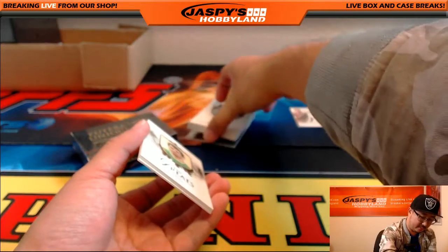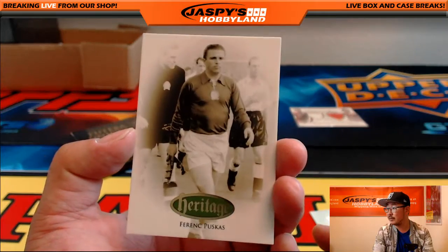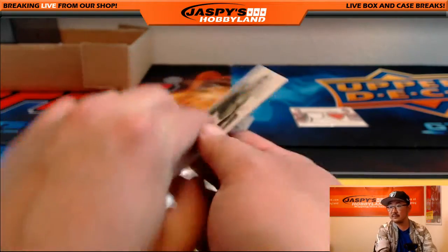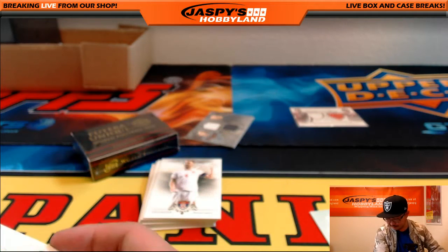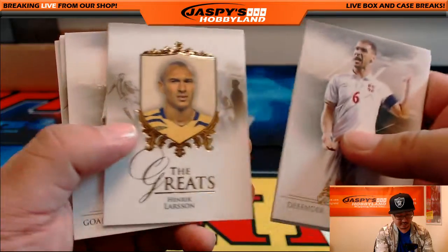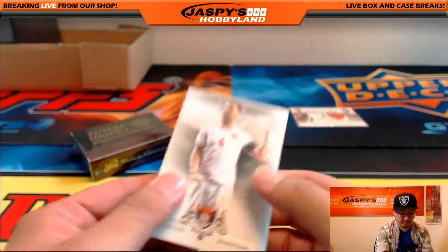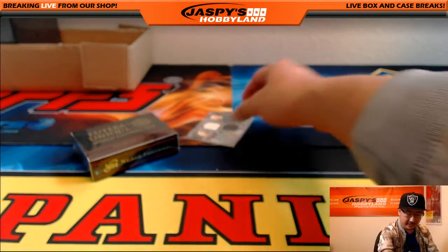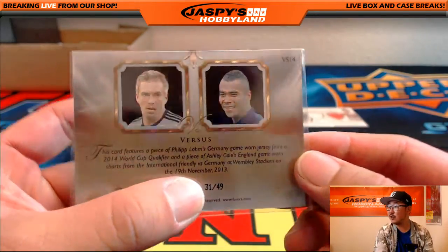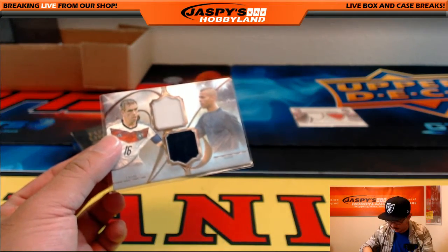Nice relic there. Another dual relic coming up — two players, and these are actually serial numbered on the back. Ferenc Puskas, 50 out of 50 on that. Letter F going out to John Parker. We've got Branislav Ivanovic, Gerard Pique, et cetera. I love that for soccer fans — like 90% of the players you're going to recognize on these cards; that's a very efficient set. Philip Lahm, Ashley Cole, 31 out of 49. Letter P going to John. Letter A going to Aaron.